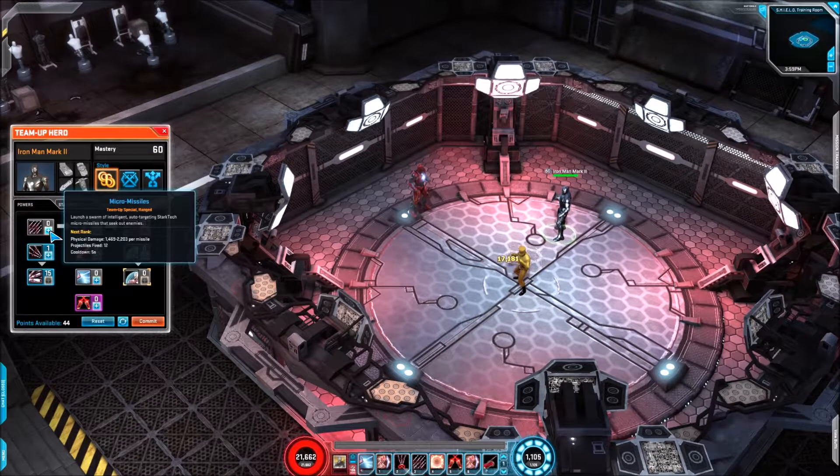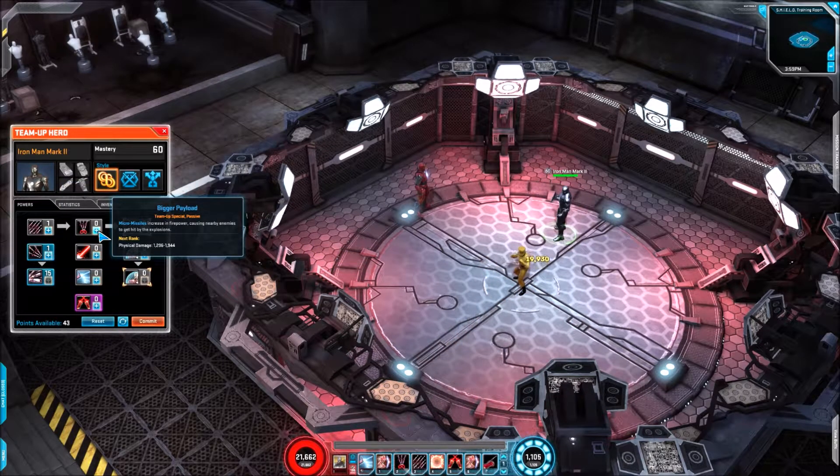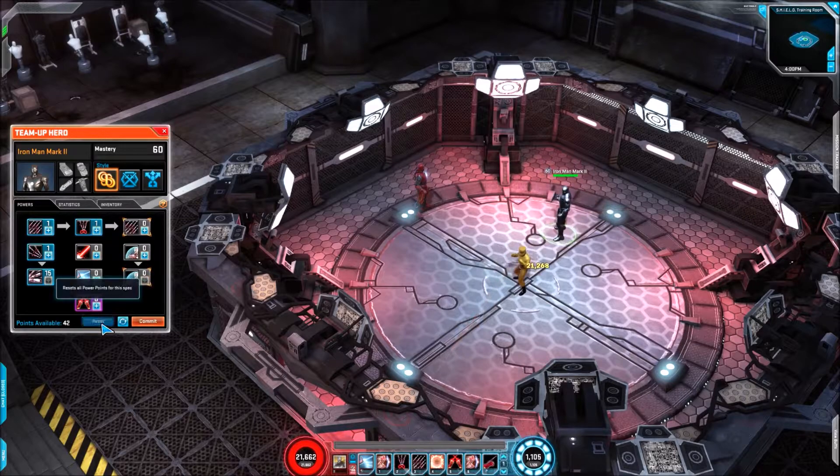The first one we're looking at is Micro Missiles — it's physical damage, it fires 12 projectiles with a cooldown of 5 seconds, and tied into that you have Bigger Payload, which does a slight AoE damage effect around each of the missiles. They're quite nice looking — I like how they come out the back.